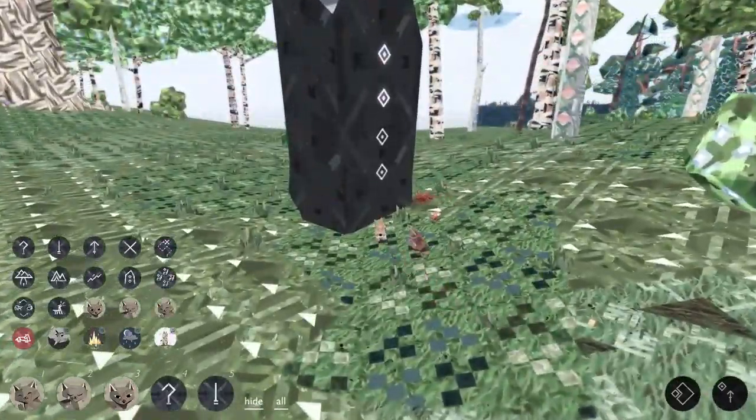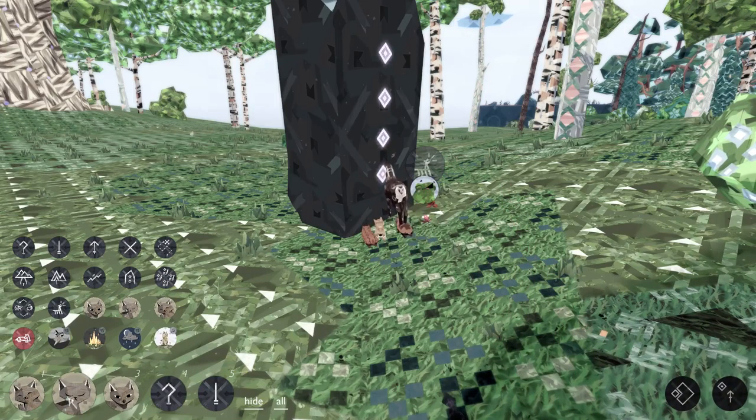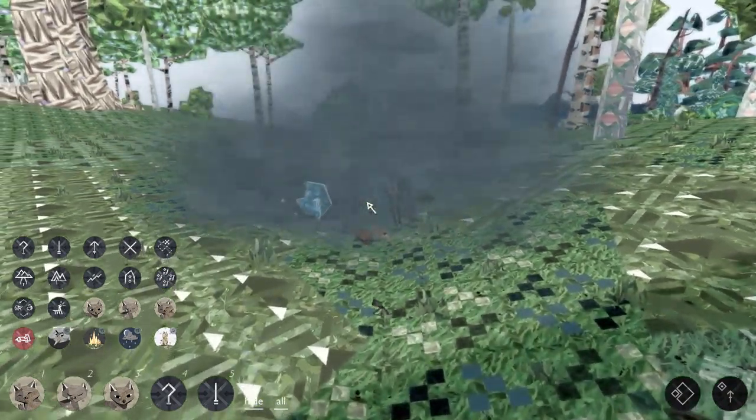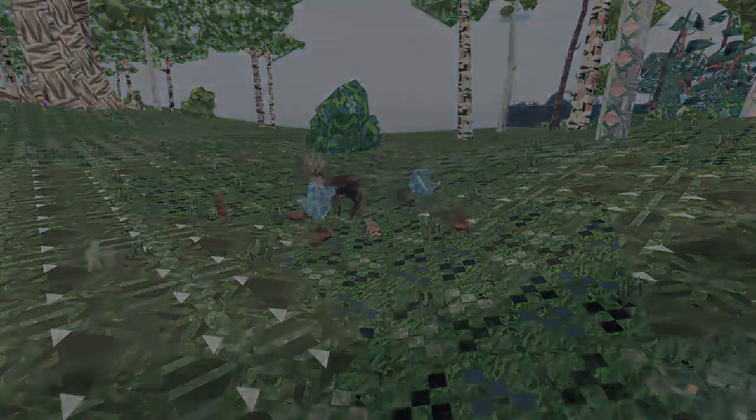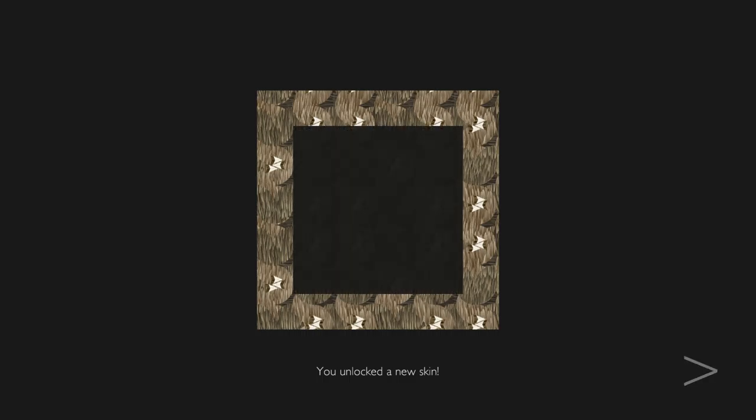We need four animals to break this rock open, if I can read those symbols right. Let's help each other out. Very nice — time to pick up things. And we have a new skin! That is excellent.